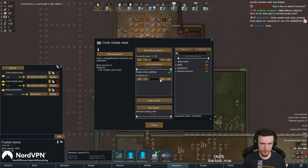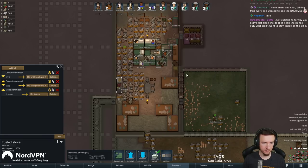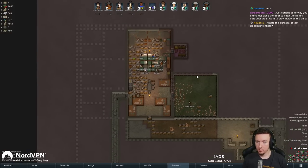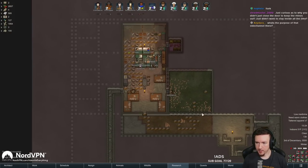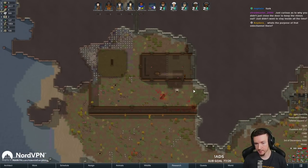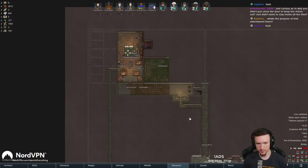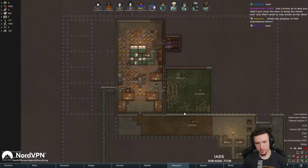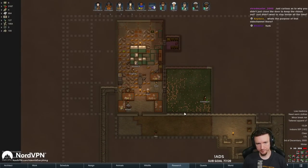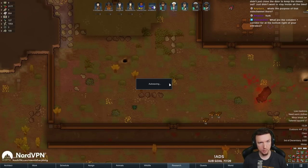Alright, we are going to cook more meals while these people are here. Why didn't you just close the door to keep the rhinos out? I wanted to get some shooting experience and melee experience, and I was hoping to get some meat from any that didn't insta-rot from scaria. When the manhunter attacks get bigger I'll do that, but right now I wanted what they were offering.